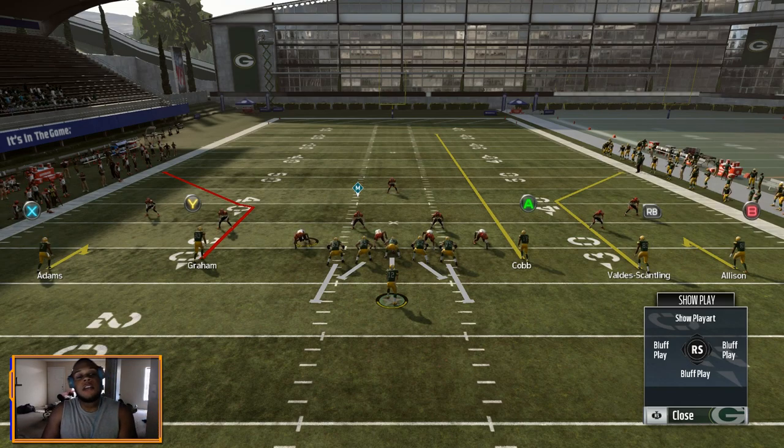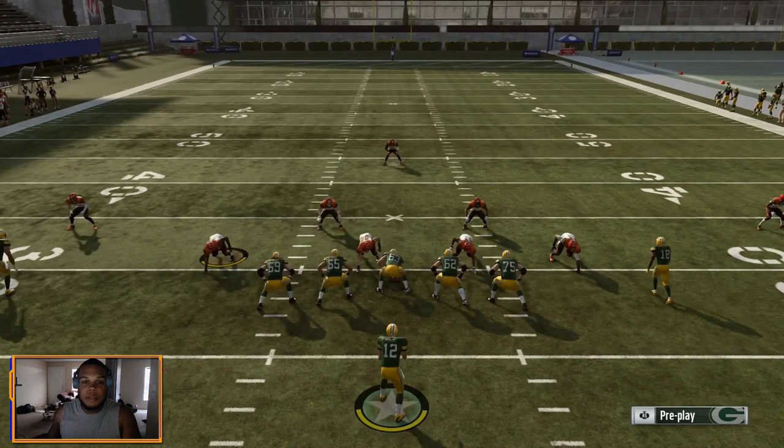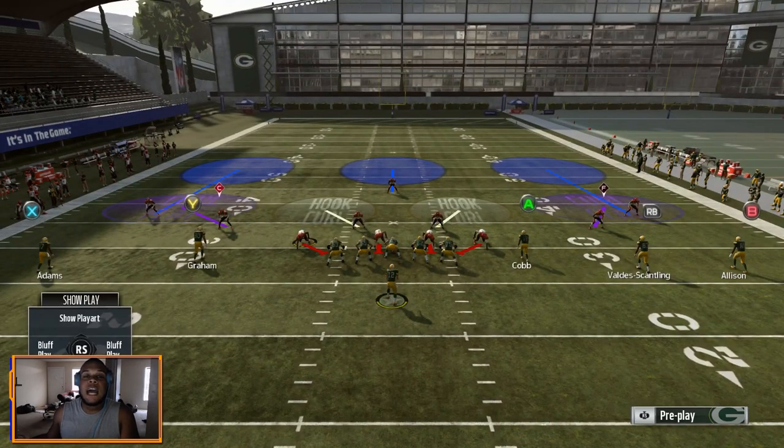What the smash route combo is, is a high-low on the outside of the field. It's specifically a high-low on the flat defender or curl-flat defender — that is who this route combo is attacking. Let's get into a basic play so you can see exactly how things are working. I'm going to snap the ball, take a sack, then get to the replay and show you exactly what's going on.